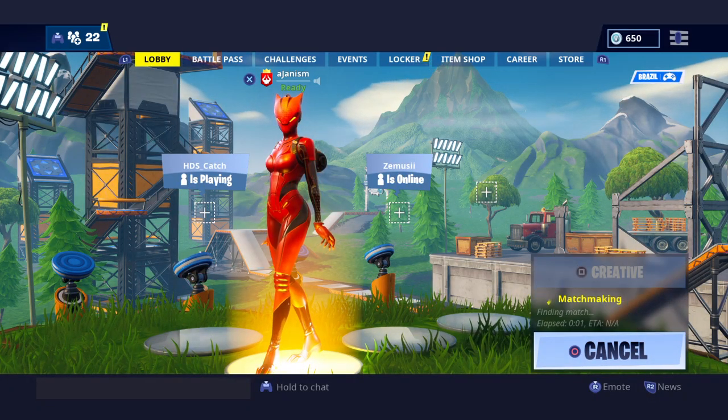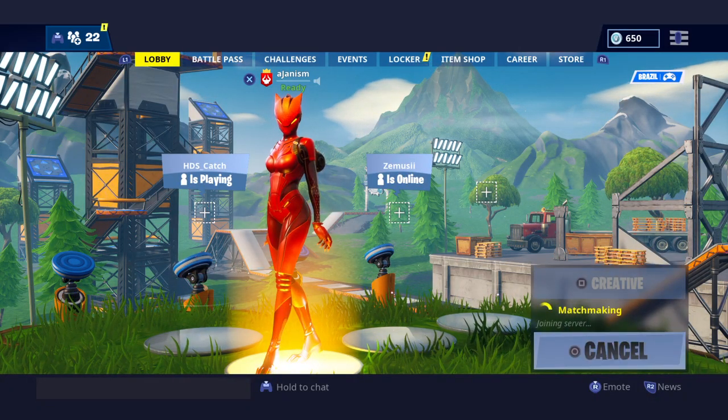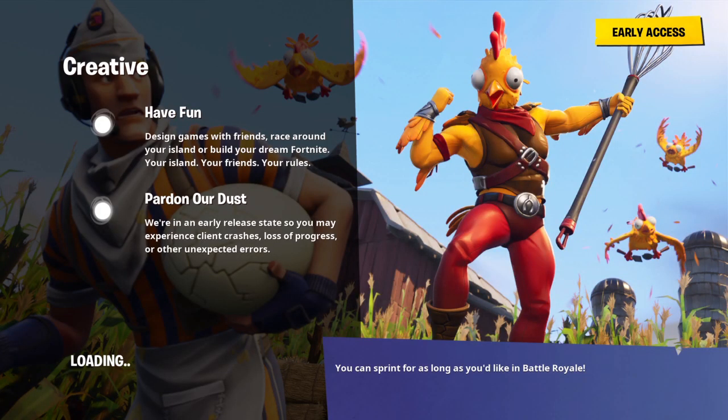The reason why creative mode won't work for some people is because the map is way too big. So every time you try to load into creative mode, it gives you a connection timeout. What you want to do is, once you get into the creative hub, respawn as fast as possible before you get the connection timeout.